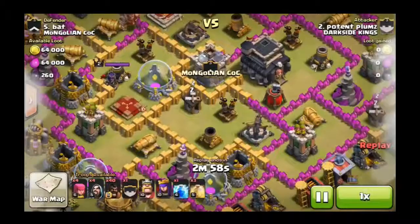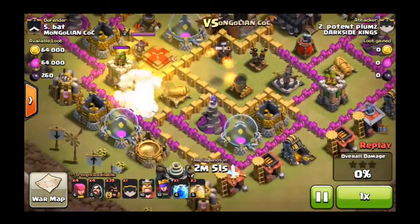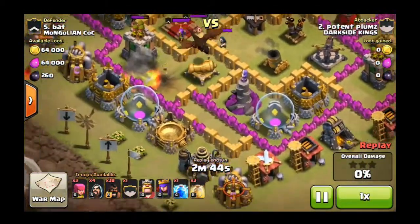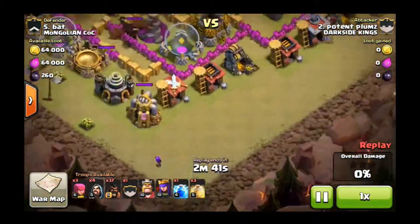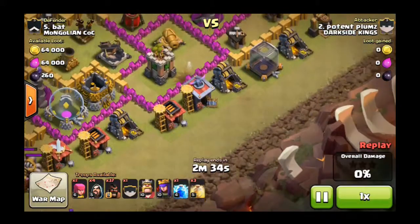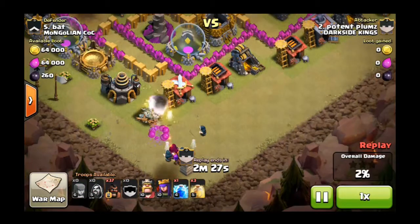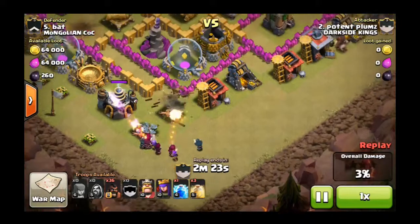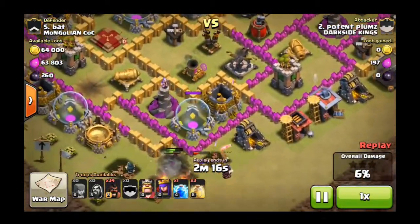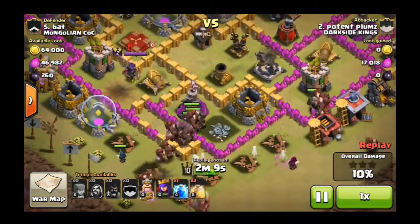Now on to the second attack on the 5th base, which was the only one that hadn't been 2 or 3-starred on the way down. I decided to use hog riders because I figured air attacks were going to be a pain, especially with that air sweeper. I loaded up the dragon as I was expecting it this time with some archers. I'm trying to trigger that giant bomb because I knew there was one there, but the hog rider wasn't quite luring it out. I'd already started thinking maybe there wasn't a giant bomb in that spot — but I definitely was not in the clear.